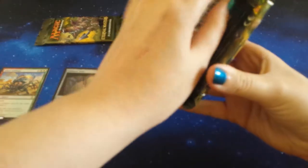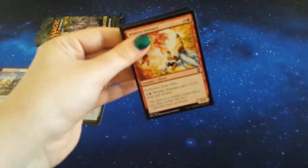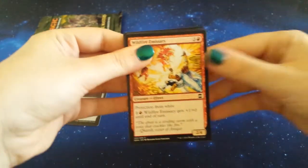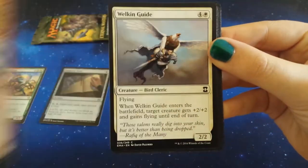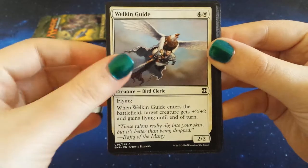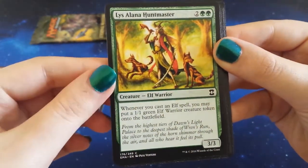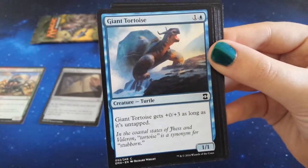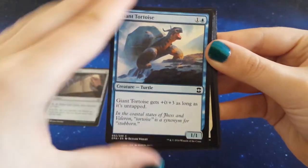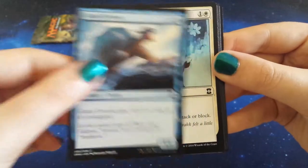Next pack. I'm kind of hoping for not an insect, I'm not gonna lie. I want a bird, or a land, or something shiny. Wildfire Emissary, Welkin Guide — there's my bird — Lllanowar Huntmaster. Oh they're so cute! Oh, he's a giant tortoise! I'm sorry guys, I'm sorry — it's so cute, look at it, look at his snappy little mouth.